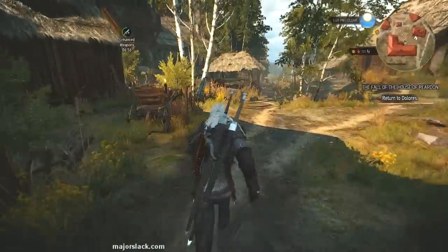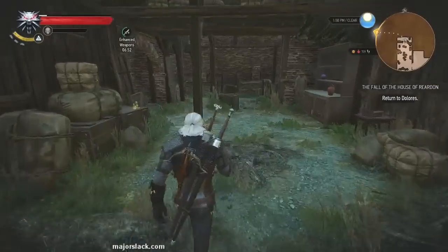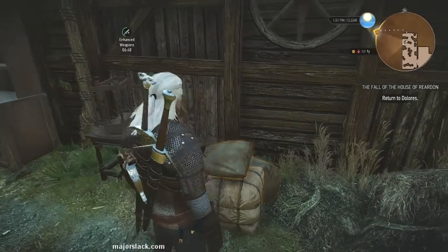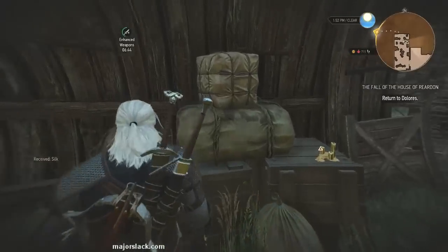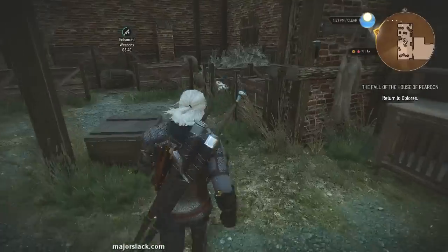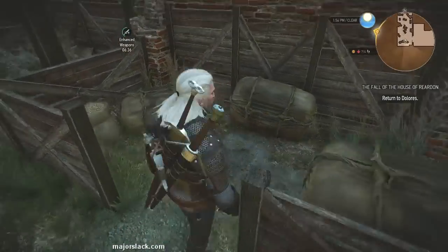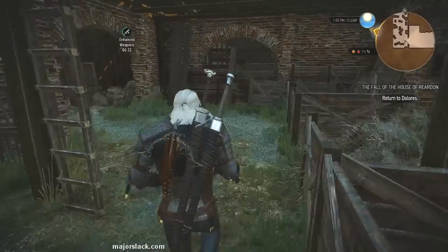Nothing else in here and nothing up my sleeve. Let's go around the back of the barn. You can also go in here and get some chump loot. Chump loot is chump change's little brother — not quite as valuable as chump change, but he's a contender.